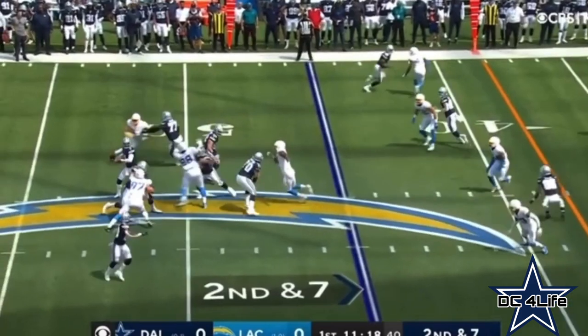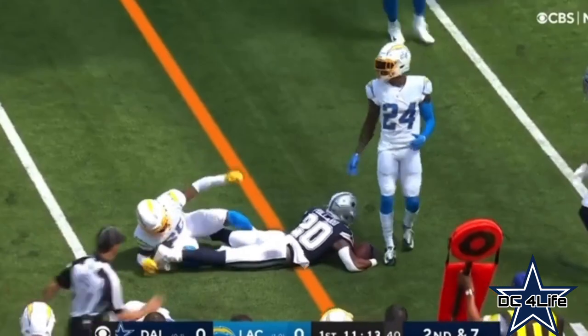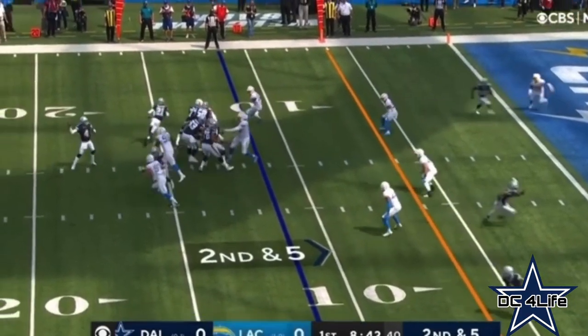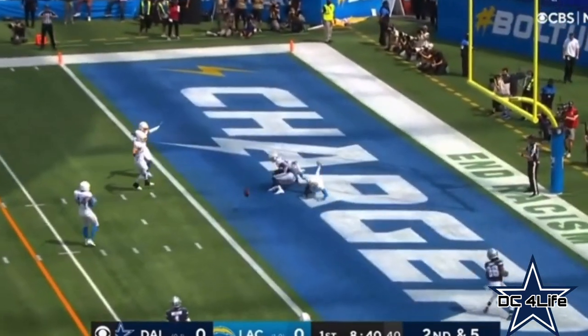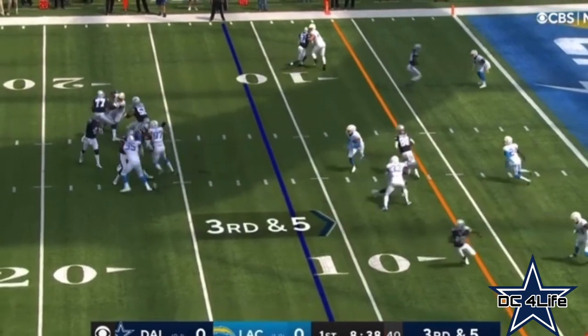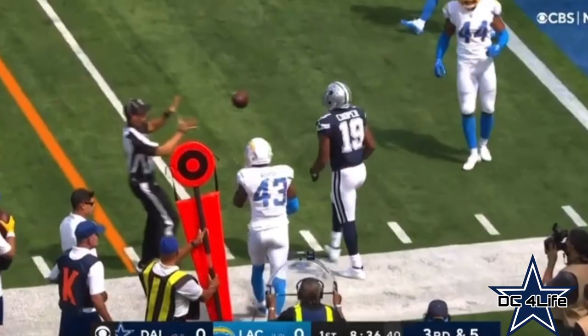Second and seven. Dak ducks it off. Powered — good move to escape the first hit. Still has it, looks in zone, and it's knocked down! Had four third down conversions on this drive. Make it five, as Cooper has it inside the five.